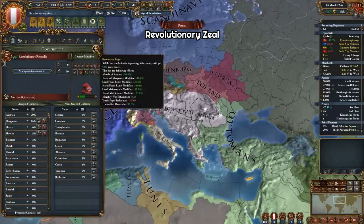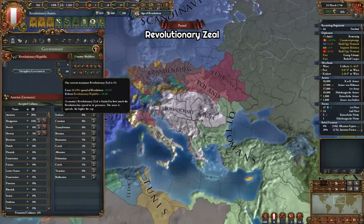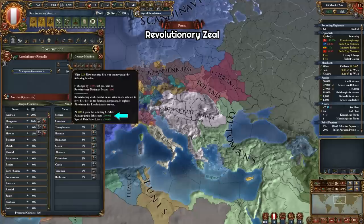Which brings us to the other new revolutionary mechanic: revolutionary zeal. It's basically a replacement for absolutism for revolutionary nations. Similar to absolutism, there's a max revolutionary zeal and a current one, and both have modifiers from government reforms and events. Revolutionary zeal also ticks down when you are not at war, so you need to be at war constantly to keep it higher. At 100% revolutionary zeal you get 30% admin efficiency, which is a bit weaker than the 40% admin efficiency from 100% absolutism. You also don't get any discipline from zeal; instead you get plus 20% special unit force limit.